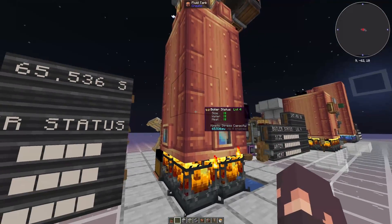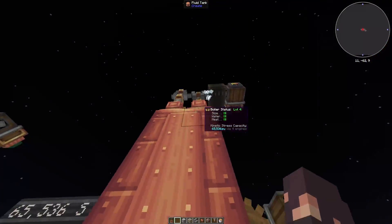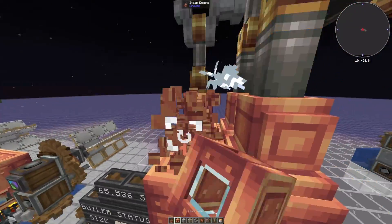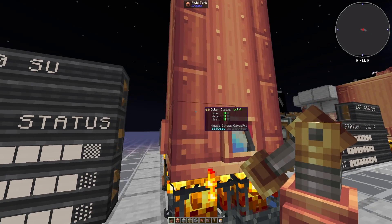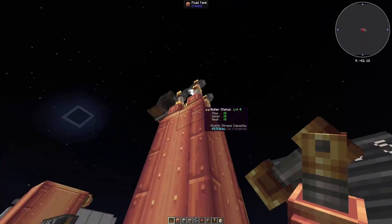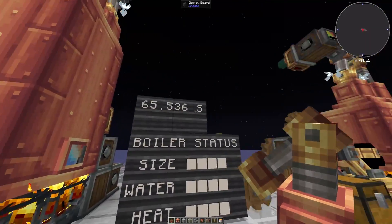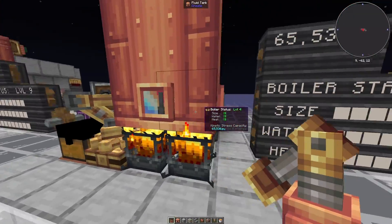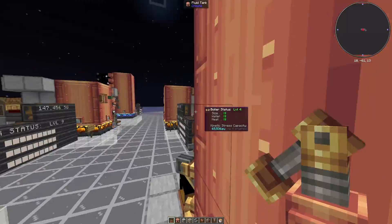Level four boilers have four size, four water, and four heat — they produce double the stress units of the level two boilers. They are running four blaze burners and are four by two by two. This is the largest you can build at this two by two footprint, because if you build any more, the size becomes five but heat and water are both less than that, and in a two by two space you can't add another blaze burner underneath. I actually think this one is pretty feasible — it produces 65,000 stress units, which is plenty for early to mid game, and it takes up a lot less space than the level nine boilers.